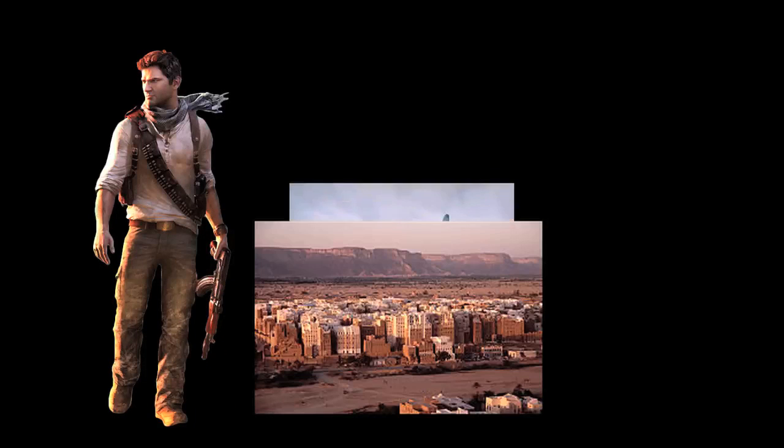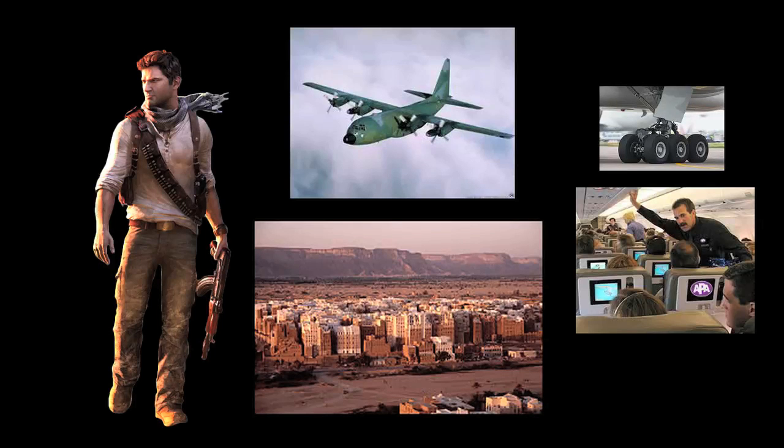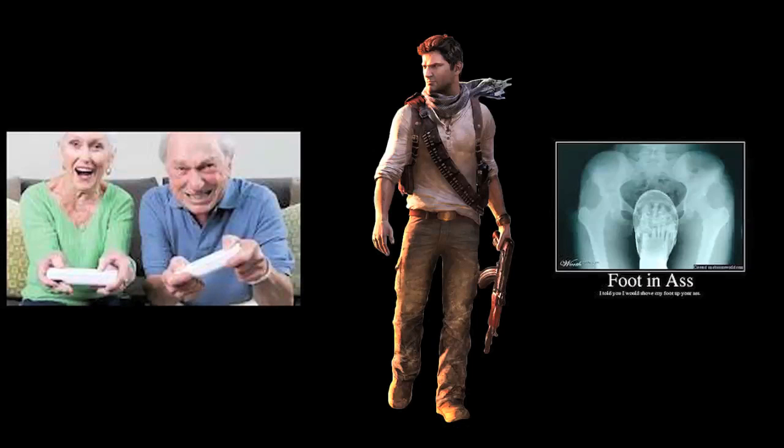To set up the situation: Nathan Drake has just snuck himself aboard a cargo plane taking off from Yemen by grabbing onto the landing gear and finding himself in the lower cabin ventilation system. The cargo plane is operating under the order of main villainess Catherine Marlow, carrying necessary supplies for her evil plans to uncover the Atlantis of the Sands, located in the middle of the desert. It's here where we and Nathan find ourselves caught in the middle of it all with a hell-bent desire to put our foot up their collective arse.